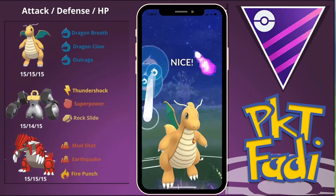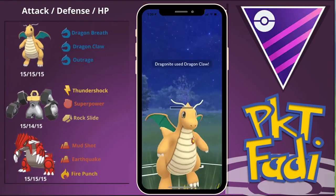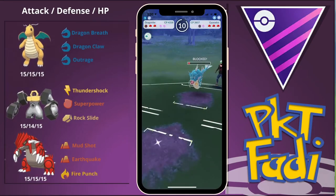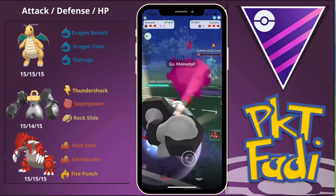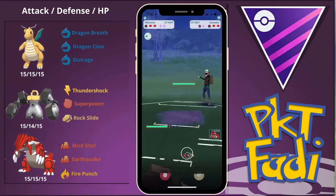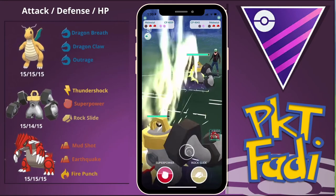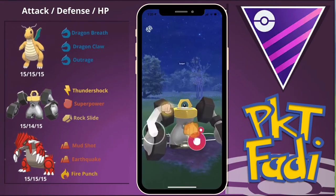They'll definitely want to shield this Dragon Claw if they want their Gyarados to survive — and they do shield. Unfortunately we get taken down. However, we have Melmetal, which is going to Thunder Shock down the rest of this Gyarados' HP and build up a good amount of energy. Hopefully they don't have a Groudon — they don't. They send in their Melmetal instead, so we go for two Superpowers in a row. For some reason they quickly decide to swap out into their Mewtwo.